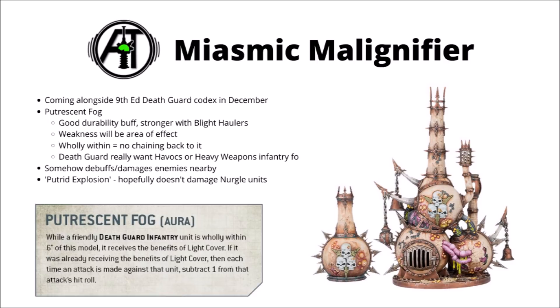Rules wise, Games Workshop have teased that it's going to have an ability called Putrescent Fog. It's an aura ability, and it means that when friendly Death Guard units are within 6 inches of it, they gain the benefit of light cover — or if they already had the benefit of light cover, they become minus 1 to hit. Interestingly, that does seem to apply to both ranged and melee.